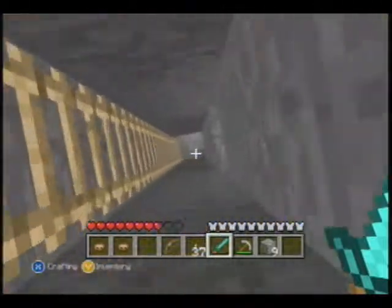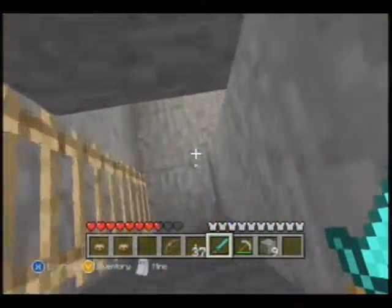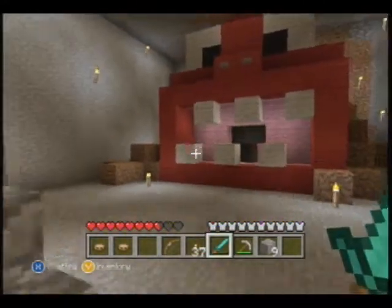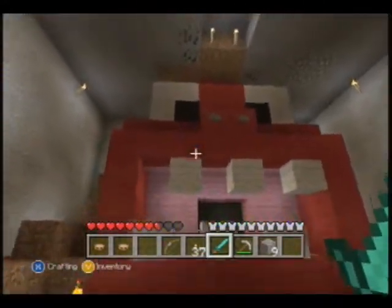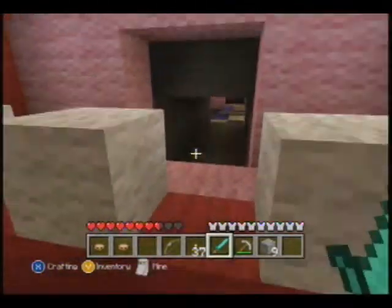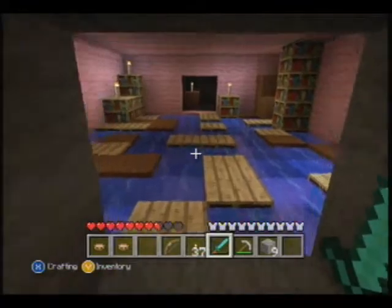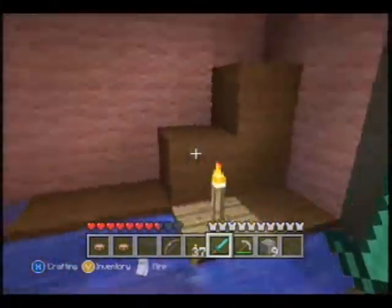Bookworm, eh? Ta-da! Look at my masterpiece. I know those buttons for an ostrich don't do anything. I kind of built him a dumb way. I know you can dye sheep and he gives you more, but I did it the opposite way for the longest time. As you can see, he's full of bookcases and... stuff.